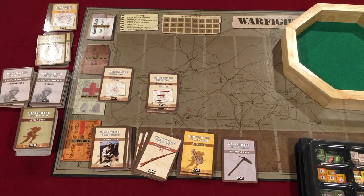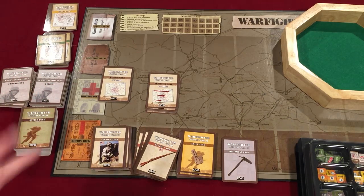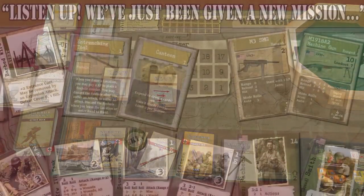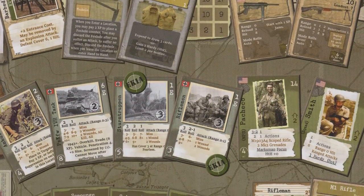Welcome back to Board Game Renaissance. We're taking a look at the setup and initial mission for Warfighter World War II tactical combat card game. In the previous video, we took a look at all our decks, opened them up, separated them out, and now I'm going to put together a sample mission to show how the game actually works. I want to preface this by saying that I'm relatively new to wargaming, so it's still kind of a learning process.